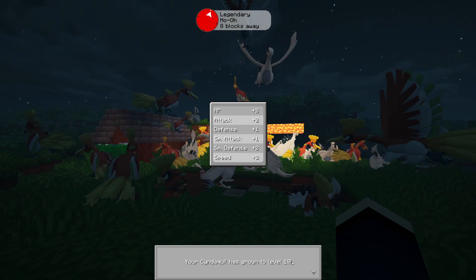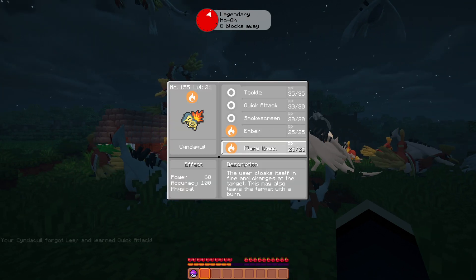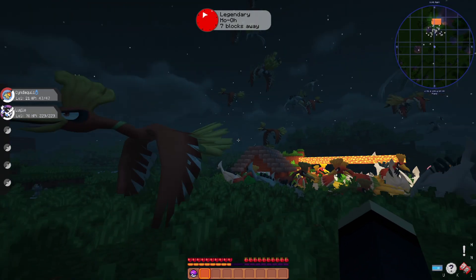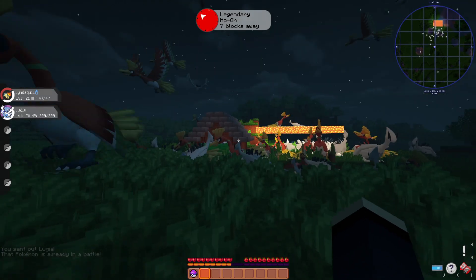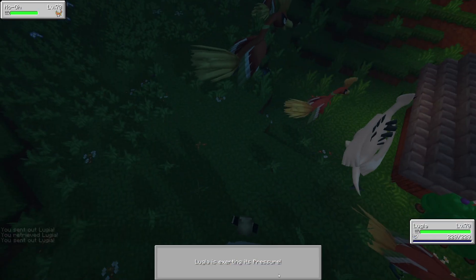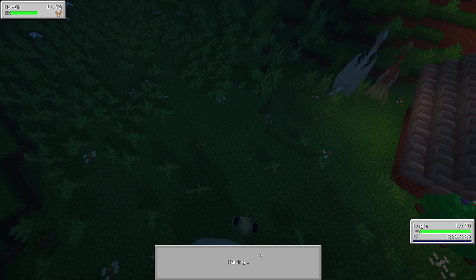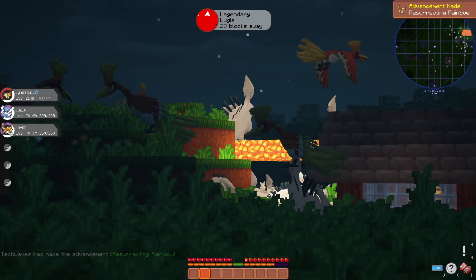I did not realize that every bell was going to spawn one Ho-Oh and one Lugia each! And my Cyndaquil is evolving — look at all of them! Now I have an infestation of Ho-Ohs and Lugias in my base. Let's get ourselves a Ho-Oh while we're here. Okay good, we can get one Ho-Oh. There we go — now we've got ourselves a Ho-Oh and a Lugia.